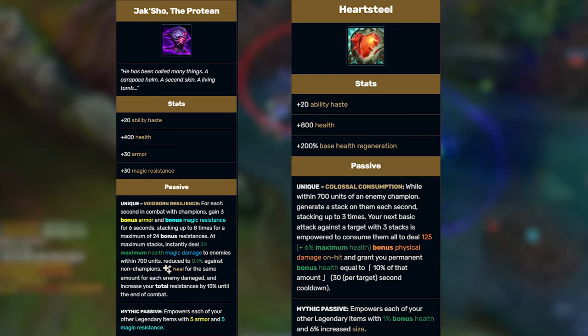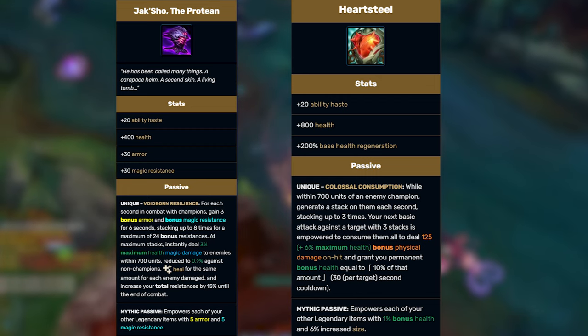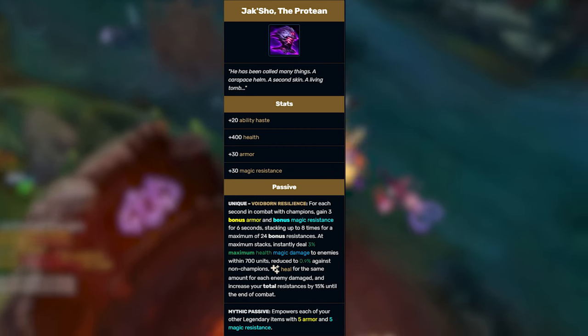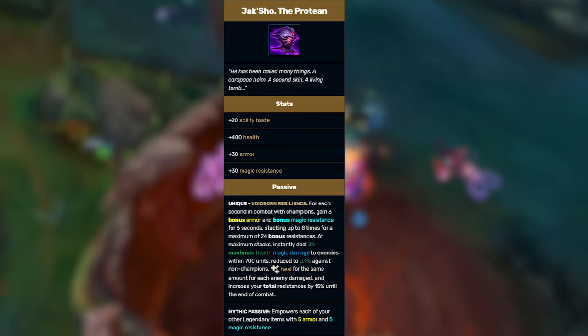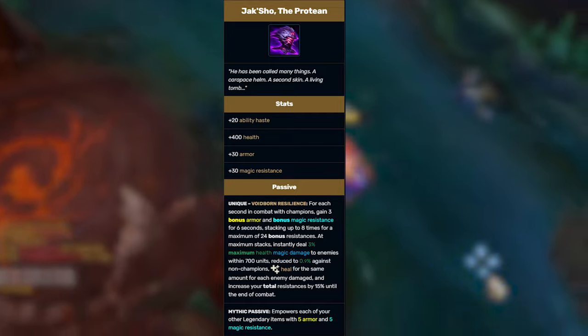With this item you use 3000 gold and you got half the health that Heartsteel gives, but it's more effective since your resistances are making you take less damage. The main difference is that with this item you invested 3000 gold into multiple stats, which can make you succeed in more scenarios and making your health stat more effective.